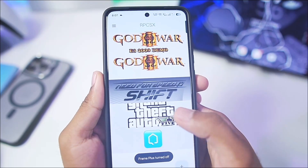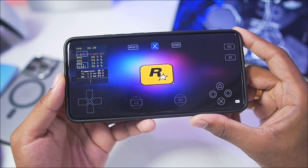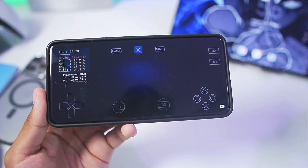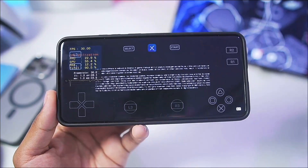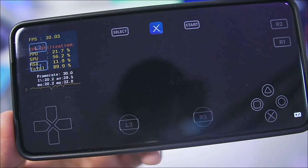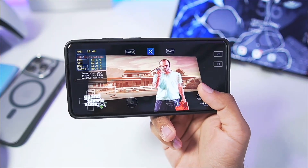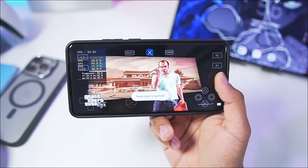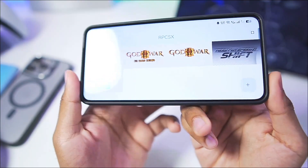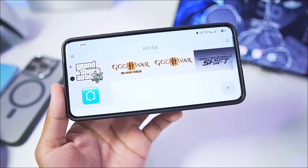GTA 5 is about to start in the RPCSX emulator. I don't have a save file so it will start from the beginning cutscene. The graphics are so downscaled that nothing is actually visible, and unfortunately the game is stuck on the loading screen. In my opinion other games like NFS Shift and the original God of War 3 will also work inside the RPCSX emulator on this Android device.